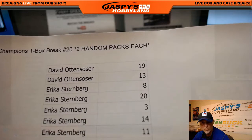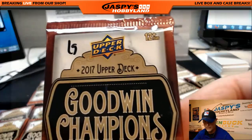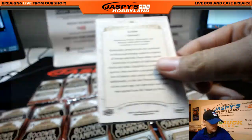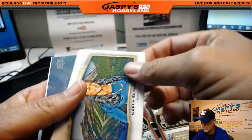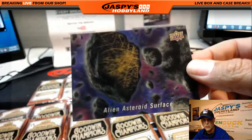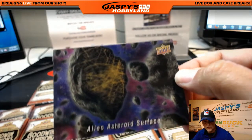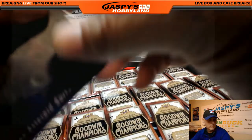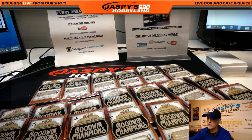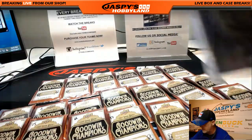So David, you have 19 and 13. Let's do those first. Here is pack 19 — good luck. We've got Carla Esparza right away — a nice card for you. Alien Asteroid Surface, one of the wonders of the universe cards. That's a nice one. Great autograph — that's a sticker on the helmet. Nice card. They're so 3D — they don't do you justice looking at it here.